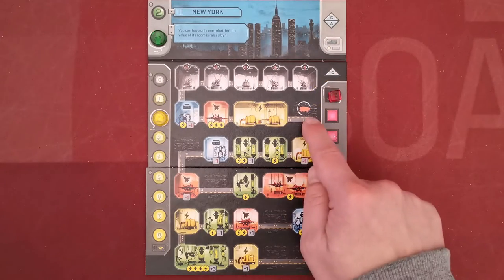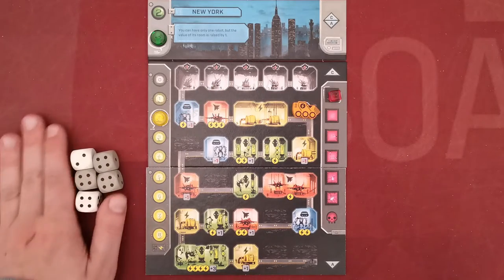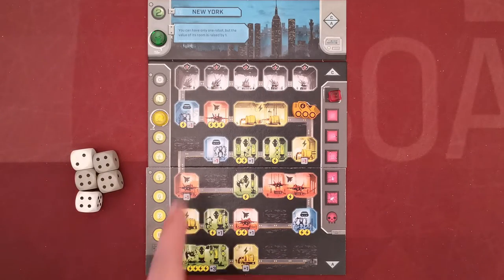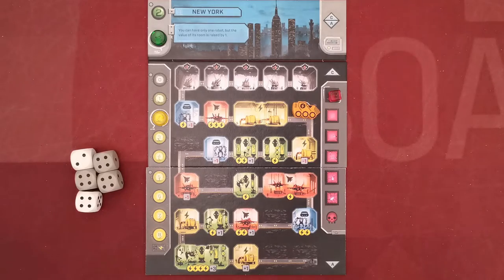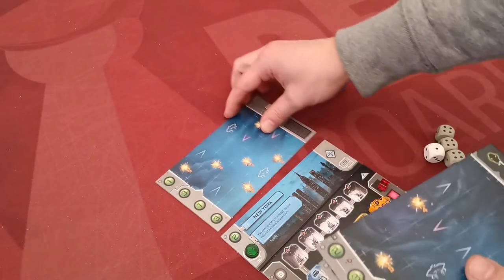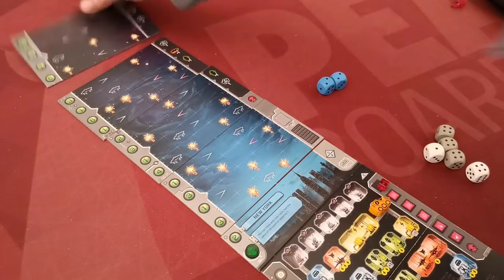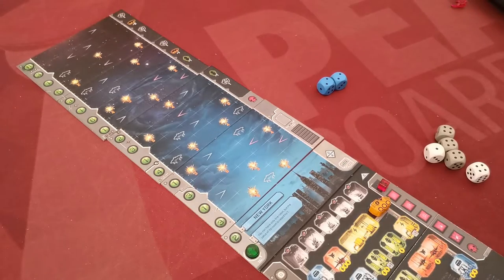There's also a starting space for the excavator. Place the starting grey and white dice next to the board. Depending on the city you chose, you might need the blue dice as well, so set them aside for now. Above your city, you must place the four sky tiles in order with darker tiles on top and lighter ones closer to your city.